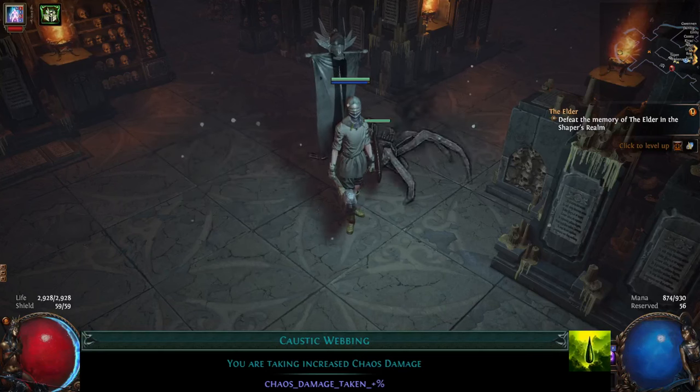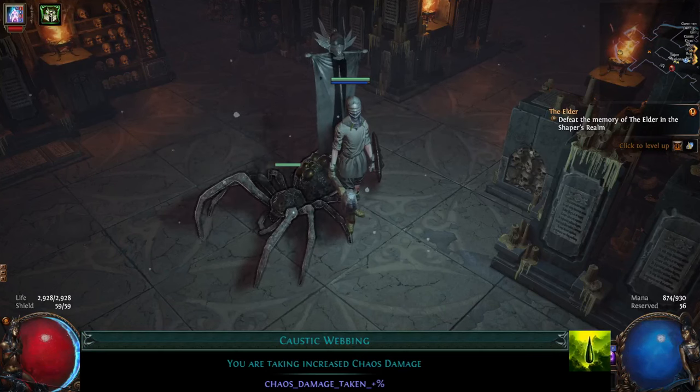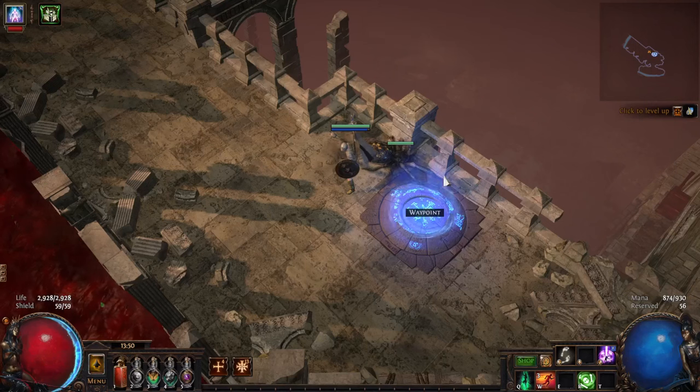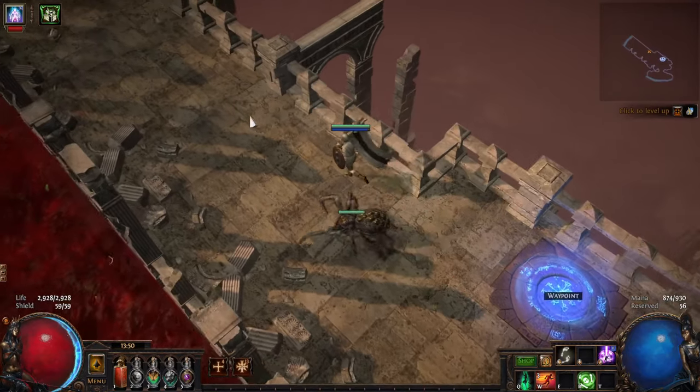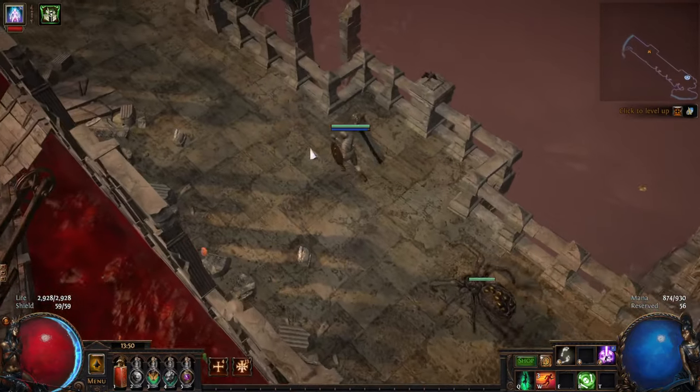This spider is cracked. It inflicts a debuff called Caustic Webbing that increases chaos damage taken by 20%. This specter is called the Gilded Arak and it can be found in maps that contain the Citadel of Al-Hazmin.